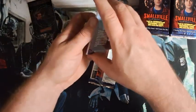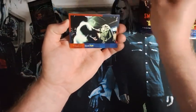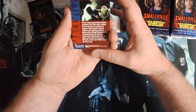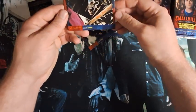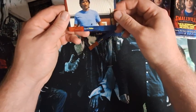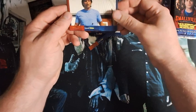Do you guys watch Smallville? If so, let me know. Fortress there, episode Tomb. So it definitely tells you about what's going on. Chloe got wrecked there. Jonathan Kent got shot out at the farm — those are some sort of blood squib, looks like he got shot at the farm. There's Lex with the rollover.